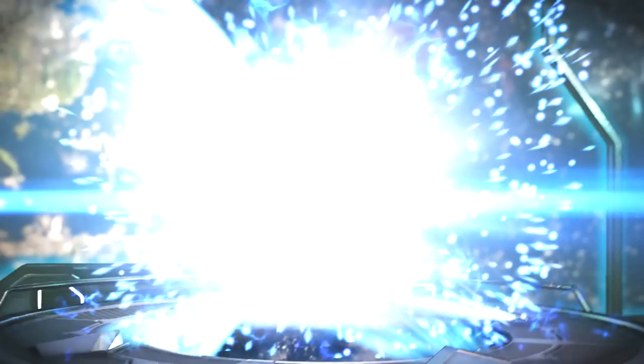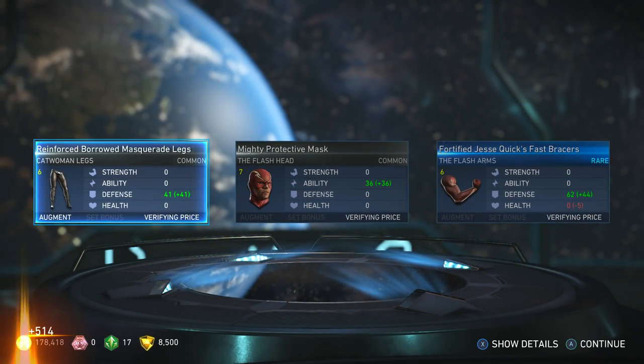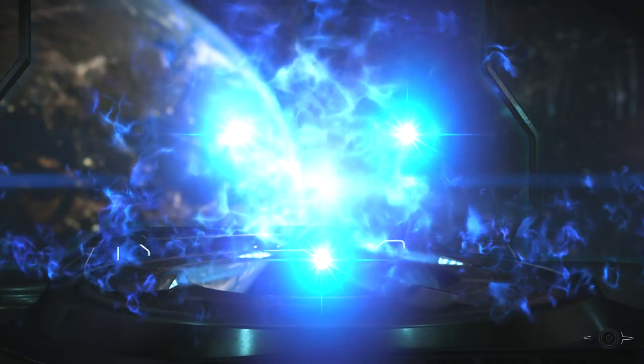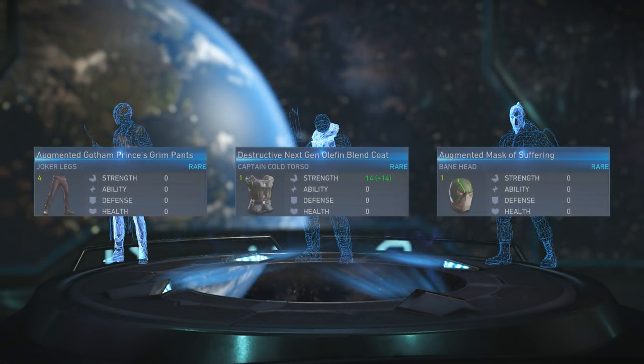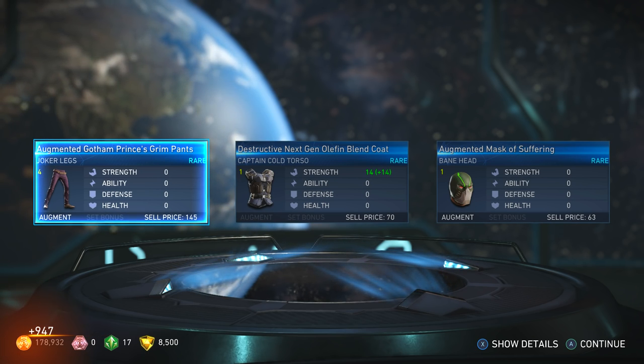Beautiful. I want the purple stuff though — I got the pink for Poison Ivy but she has a purple, green, and orange color that's beautiful, so hopefully I can get that. Oh, Joker legs — nice, look at those skinny chicken legs.